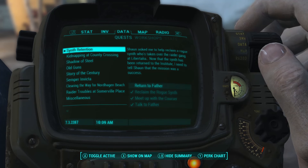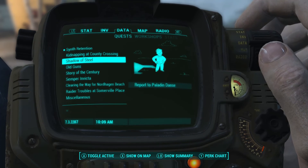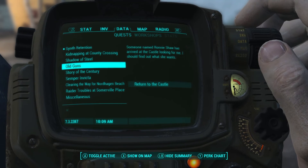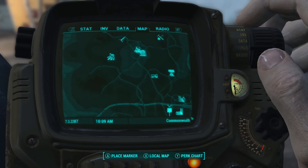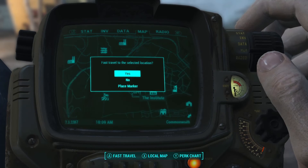I want to start the episode off by returning to Father and completing Synth Retention, and then I also want to continue the Castle questline. So let's hook up the map, head right on down to the Institute, talk to Father, and then head on over to the Castle.